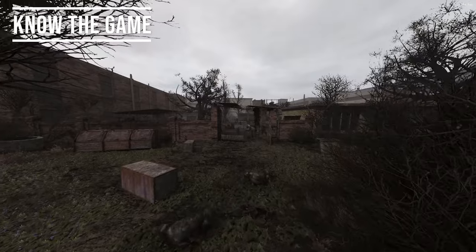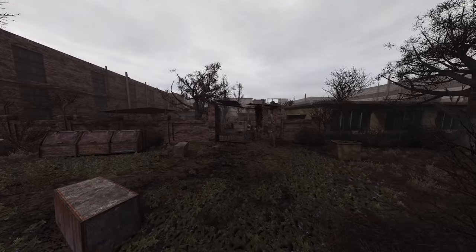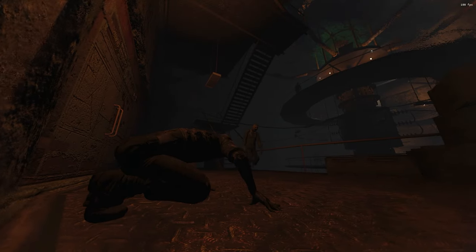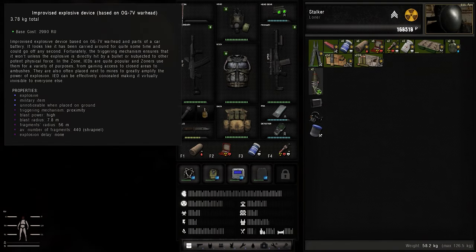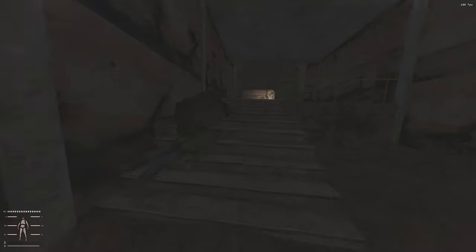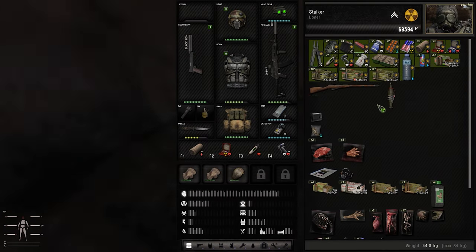Obviously if you're attempting an Iron Man run you've played through the game many times and you know all the main missions, all the locations, exactly what to expect. When I say know the game, it's more about using this knowledge to your advantage every time you can to reduce your chances of death. For example, when you do the mission to disable the miracle machine, you can plant an IED right there because you know a bear will spawn as soon as you turn off the machine. There are many events like this that you can use to your advantage.